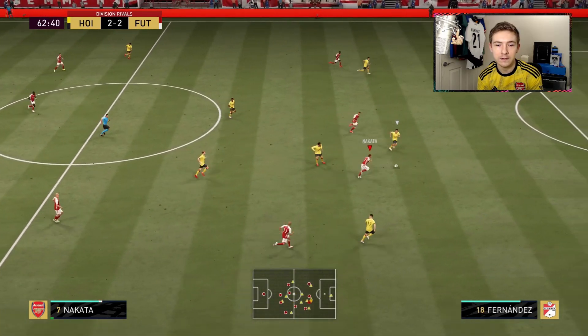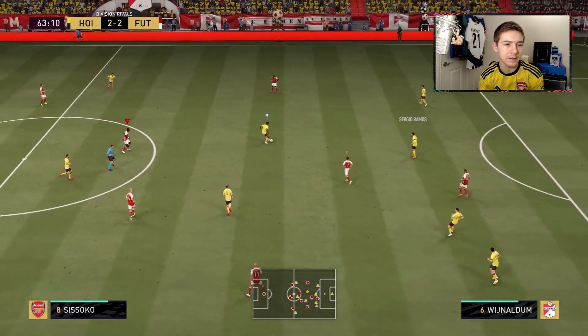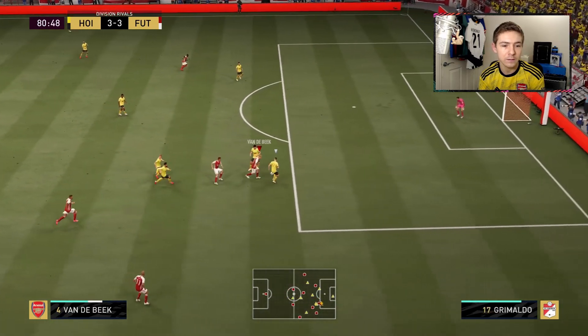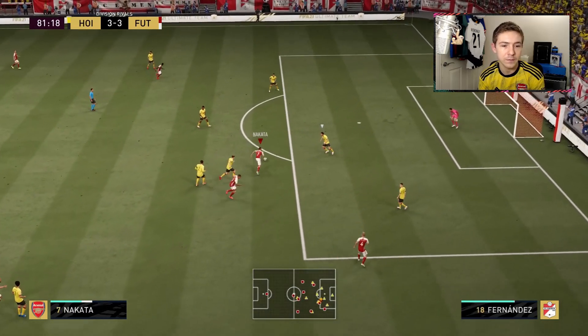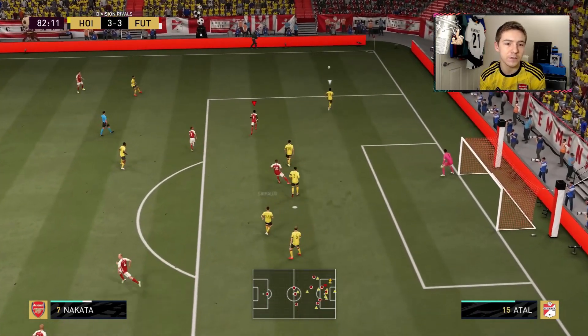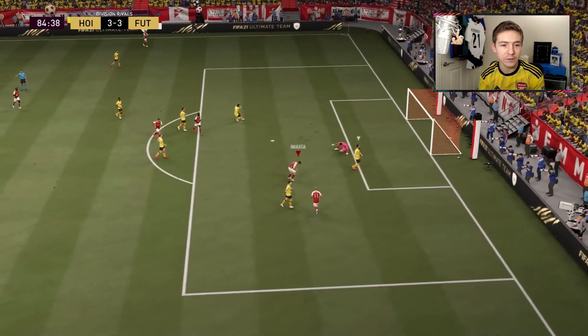Nakata in behind — he just couldn't stay on his feet. Mbappe gets a pretty easy goal. Support comes in to Nakata who tries to get it through to Van der Beek but nothing doing. Big mistake by the opposition — Nakata, can he stay on his feet? Can we get the shot away? He's left one player on the floor but the shot sadly got blocked. Then — chance — Nakata scores! Big, big goal.